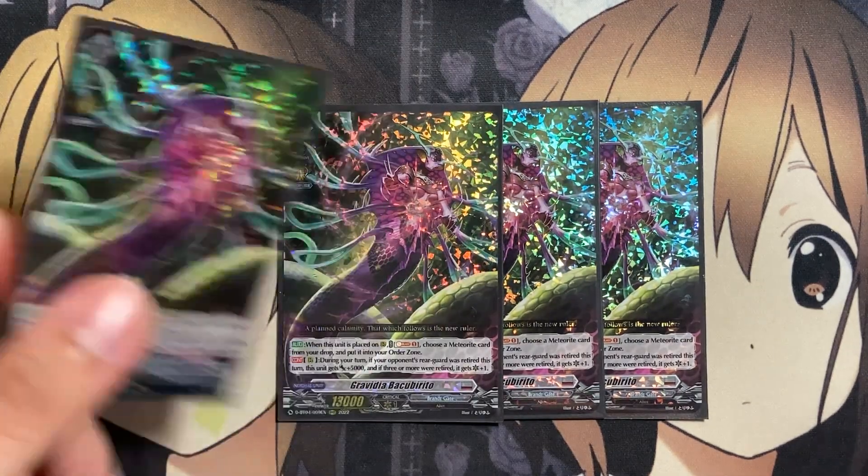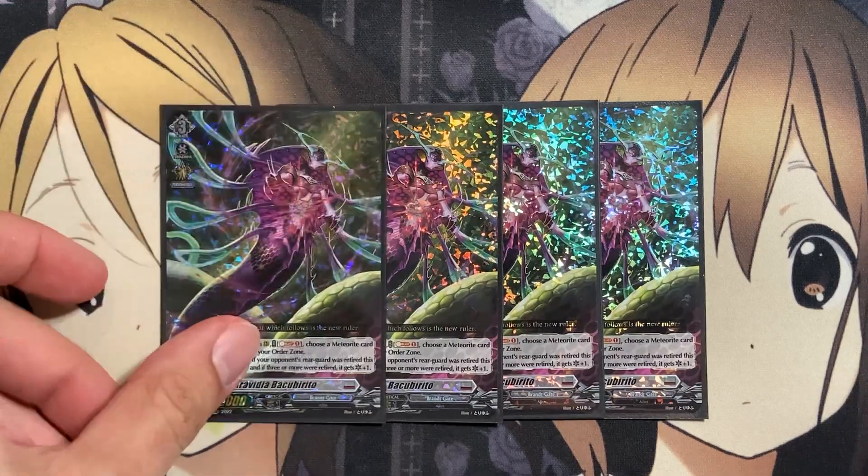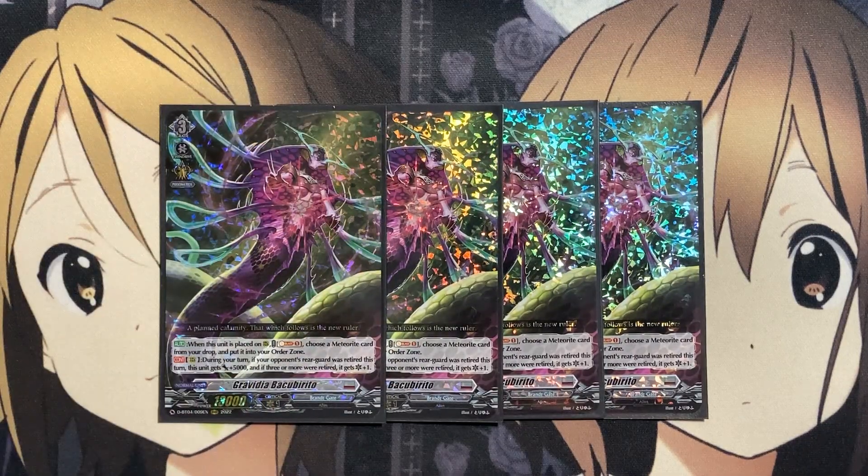You'll get the additional power with Baku Birito when it attacks at the same time you send your drop meteorites to the drop zone with your Nordlinger Masks.